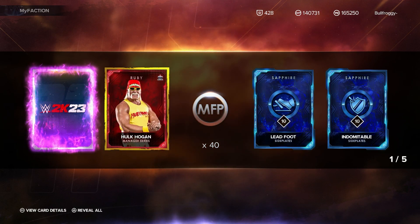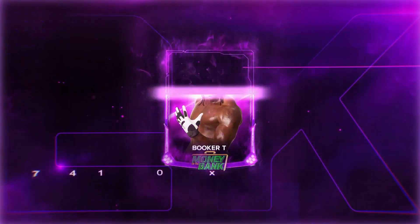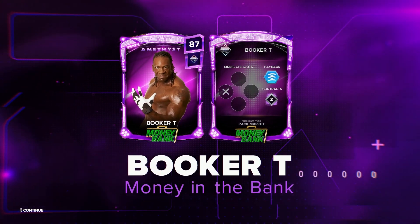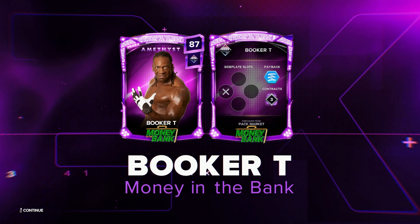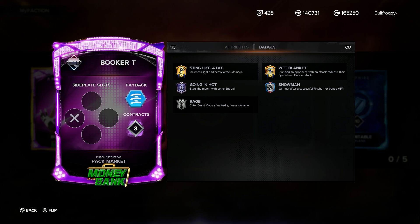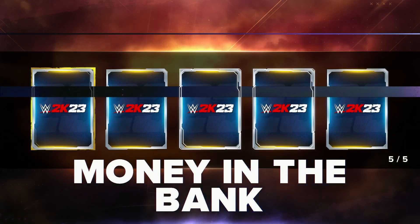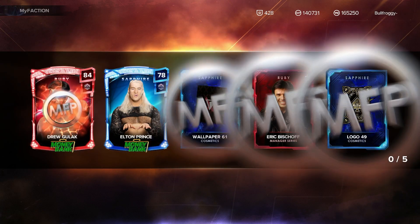We got Hulk Hogan as a ruby manager - that's nice, I am missing a couple of managers. Here we go - Booker T, baby, let's go! What sort of badges does he have? Stick Like a Bee, Wet Blanket - okay the badges aren't too bad. Going In Hot - that's actually not bad. The gold Stick Like a Bee is always nice to have. Let's go Booker, that is a phenomenal way to start off these packs.